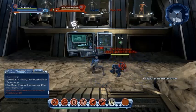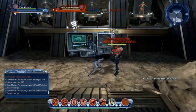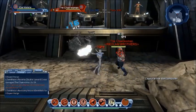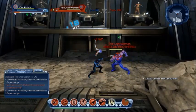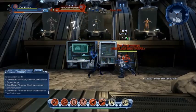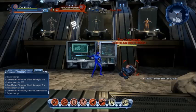Because dual wield combos can execute a lunge or block break at any time, this makes it a hard weapon to predict and gives you a wide variety of ways to trick your opponent. For example, you could throw out a six-hit combo making your opponent think it's time to block, then use your range attack to block break.